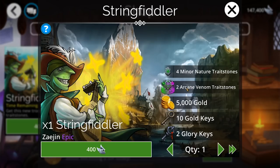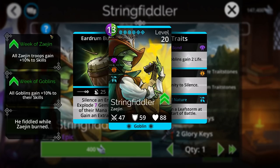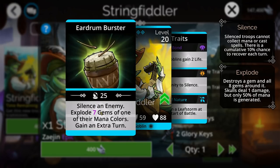You're getting a lot of Arcane Trade Stones with it. What he's doing is silencing an enemy, and then exploding a bunch of gems of their color, and then gaining an extra turn. Silence is something that we don't see a whole ton of these days, and admittedly this is a really good one. He explodes the board guaranteed every single time you cast him, and he gets an extra turn every time you cast him.